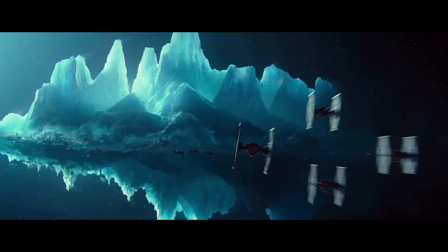Next we see one of my favourite shots in the trailer — a look at a strange iceberg-like planetoid which I assume is the world of Kijimi, where Poe's contact Zori Bliss is from. Kijimi is apparently a seedy underworld, Nar Shaddaa-type world where our heroes need to go to find someone who can unlock or hack something in C-3PO's memories.